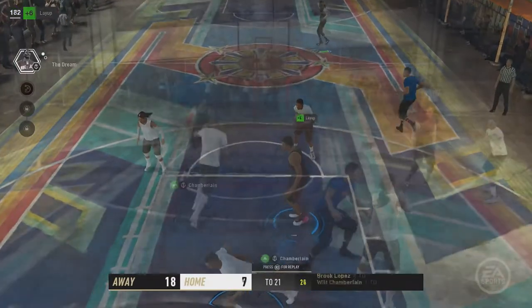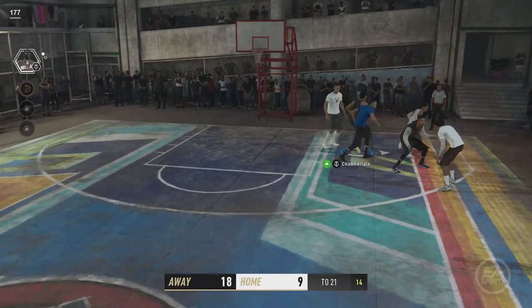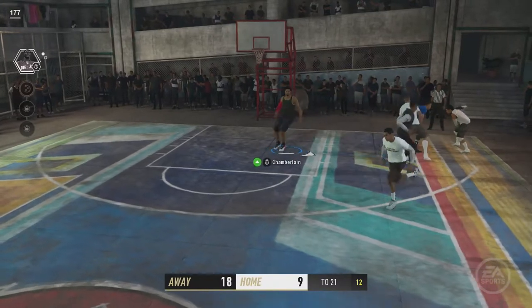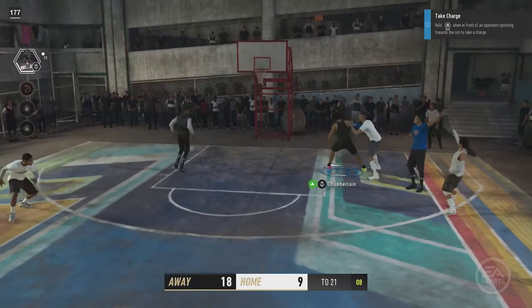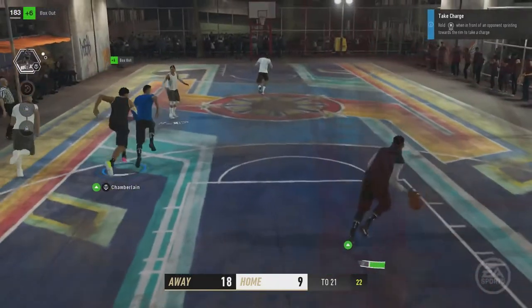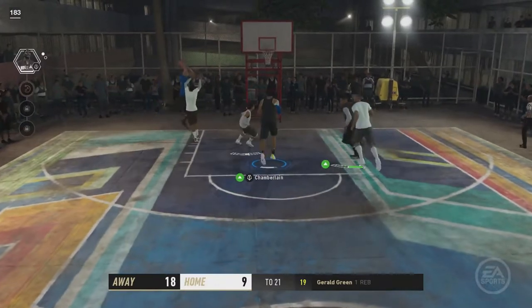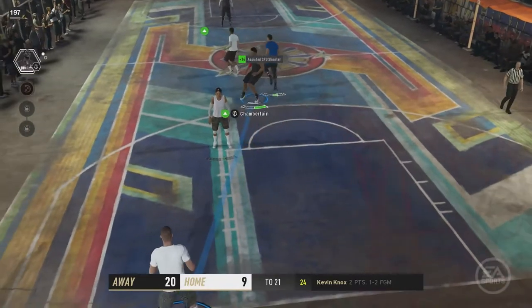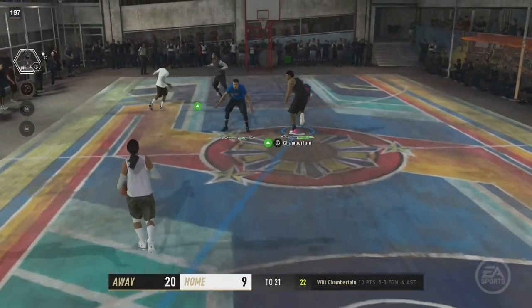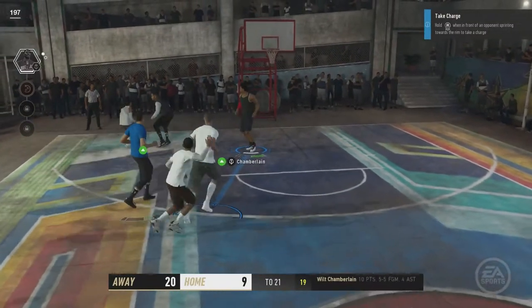We're up by nine points — we need three more points to win the game. Look at my defense; I'm sagging the paint because I don't think she can shoot. Nice box out. Pushing the basketball once again. I think we need another assist — there you go, another assist. I'm almost at 200 scorecard points.